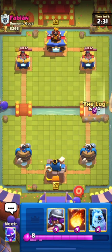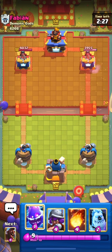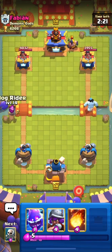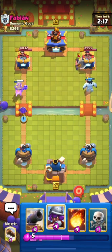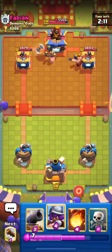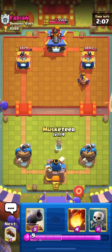We don't have Hog right now so I'm going to cycle to it. I'll use my Log, then go in with my Hog and Ice Golem push. He used his Executioner from the back, so I'll send my Hog on the opposite lane. I think he has Tornado in this deck — it looks like a Tornado Executioner deck, possibly the Viper version.